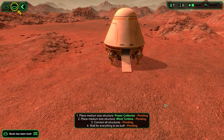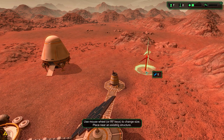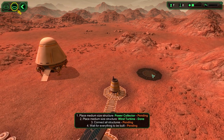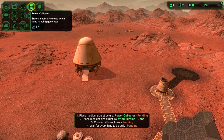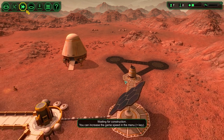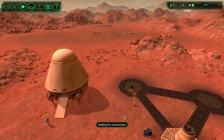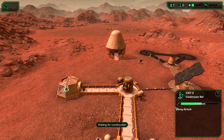We need something to store power overnight because our solar generator won't work then. Let's get a battery, and we'll also get the wind turbine for the nighttime. We'll place this and do the connection. I like to have this whole spider-like web structure connecting everything. Now let's find out about Robot Man - what are your needs? CNT2 constructor bot is in excellent condition. At some point we probably have to build a structure to maintain our robotic friends too, since humans eat and sleep but robots have their own maintenance needs.